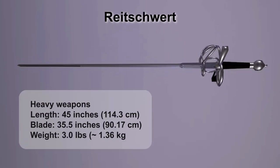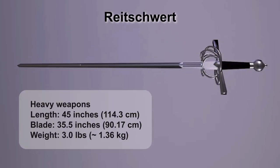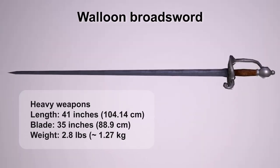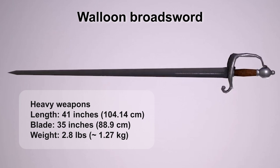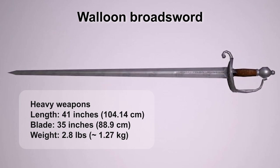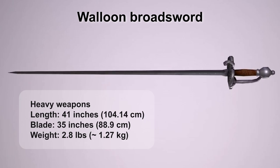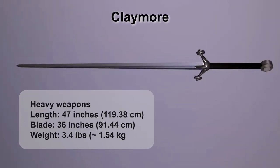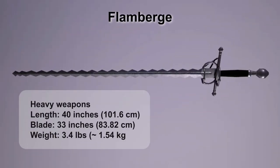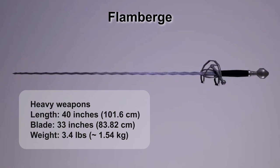Reichswert: a descendant of the longsword, used by fighters as a secondary weapon. Walloon Broadsword: widely disseminated in the early 17th century after wars in the Netherlands, the weapon became very popular among the Dutch's enemies. Claymore: a Scottish sword at the end of its life cycle. Flamberge: named for its wavy, flame-like form.